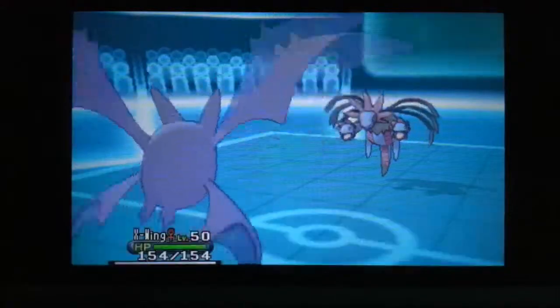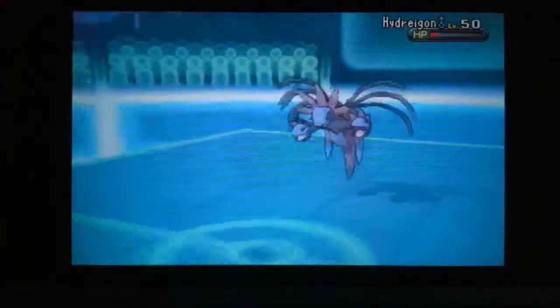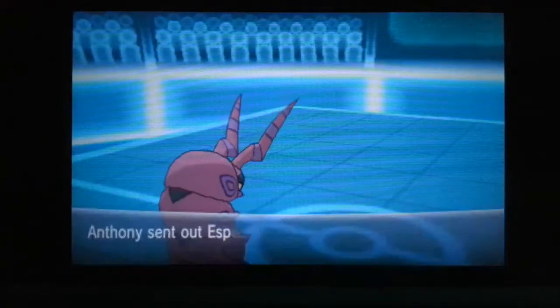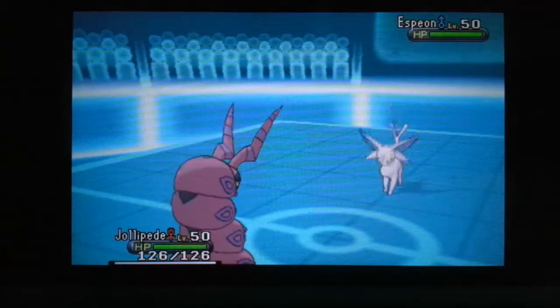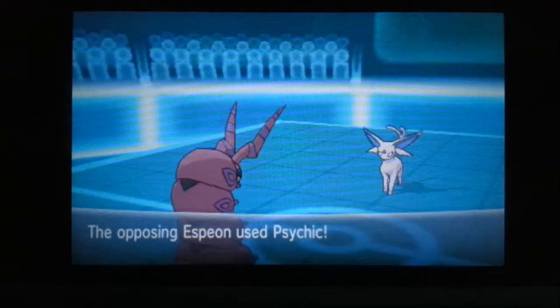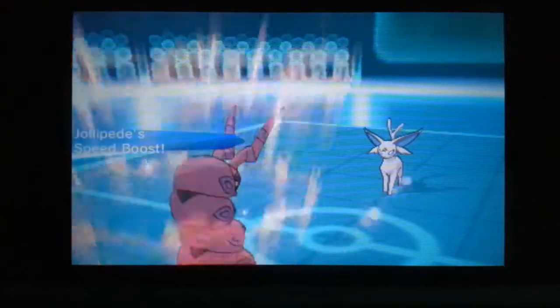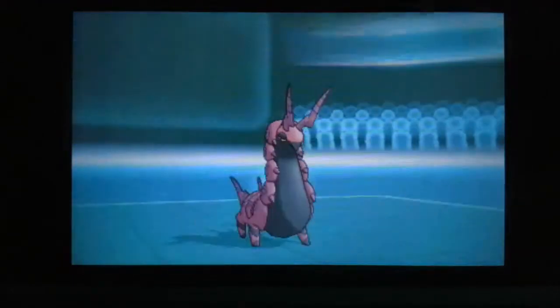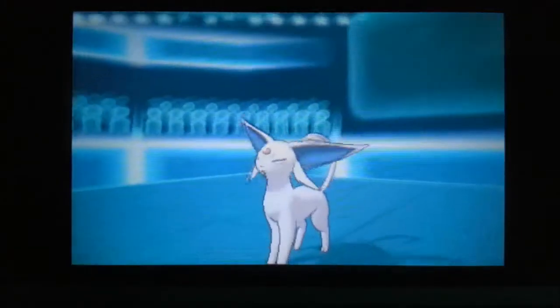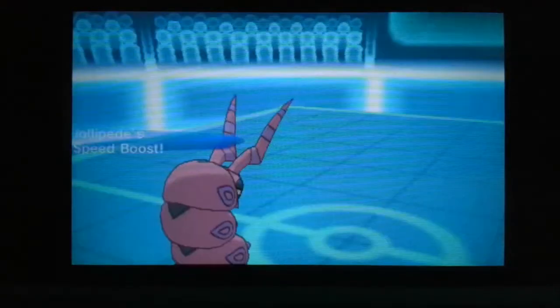Not that it matters, because it puts me up against his Hydreigon with another U-turn. Then we get into a situation where I need to send something new in and he needs to send something new in, so we can't really predict each other. I go for Scolipede, because Scolipede's pretty cool, and he's going with Espeon, because Espeon's also pretty cool. But I'm going to boost my Speed, because Speed Boost is awesome. Megahorn is a great choice against Espeon, being that Espeon is all Psychic and weak to Bug. So that goes down and my Speed goes up again.